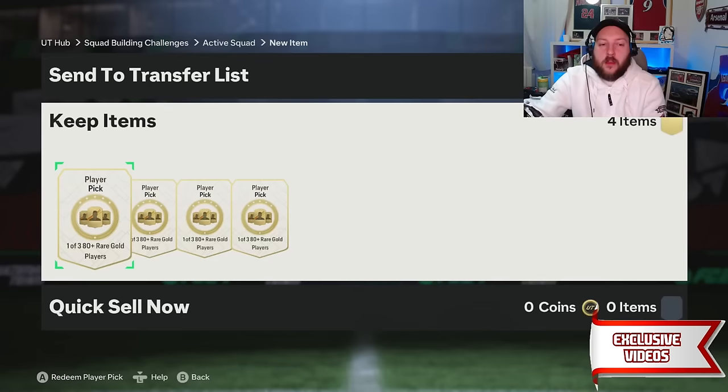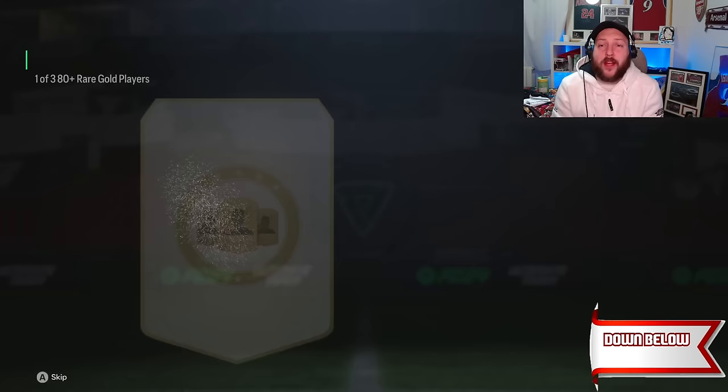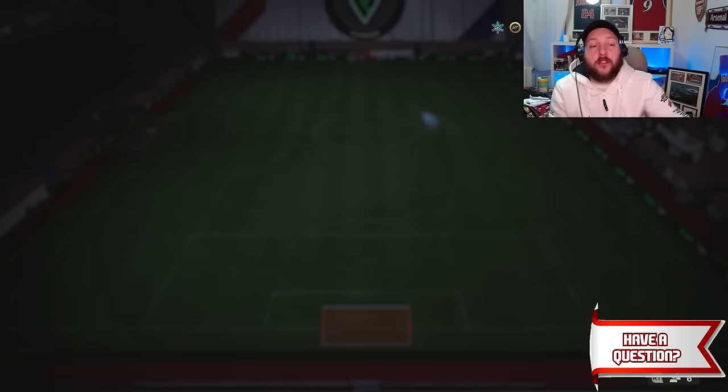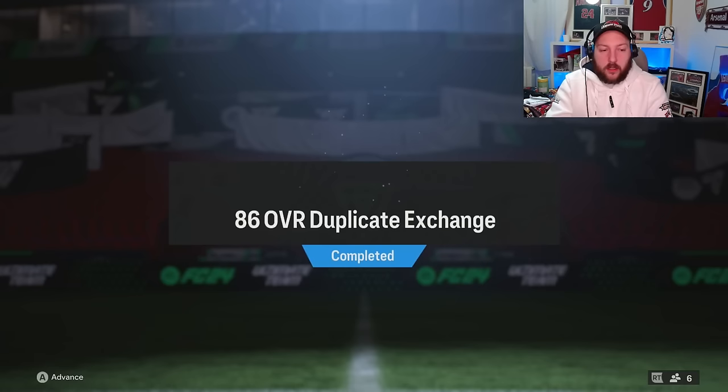We can make as many player picks as we want from all of these, swapping one by one. Making four player picks and opening them up — the first gives an 82, going into another player pick later. Another 82. Then we get an 86 to save us again — that can go into the icon SBC or a team of the week pick, and the 86 goes back into the exchange giving us another player pick. You can see how we're building up the club as we go.